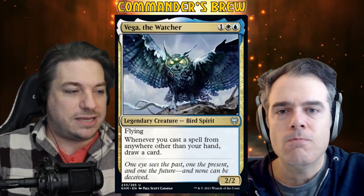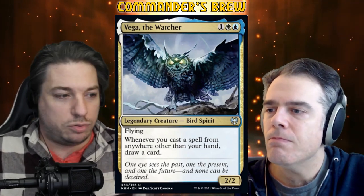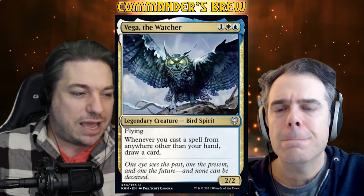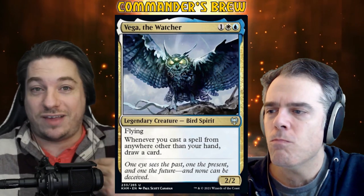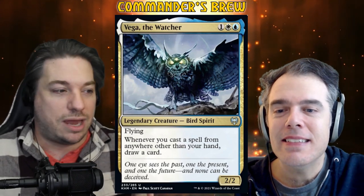This one was based on a suggestion from our patron in our Discord. When we're brewing, there's a lot of ideas tossed around, but Brave Sir Robin was the one who came up with it — he actually just pointed at a card and was like, I've always wanted to build with this card. And it just so happens I have also wanted to take advantage of this card in more than the basic way that we kind of know we can.